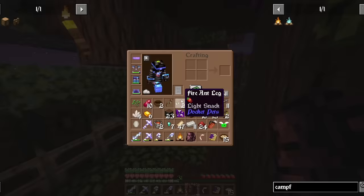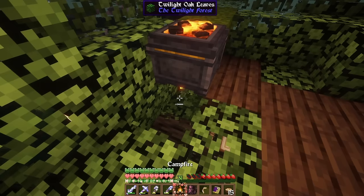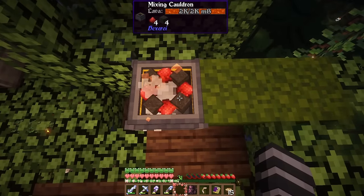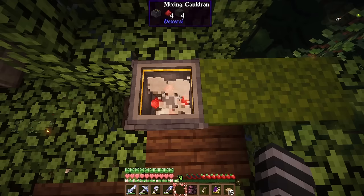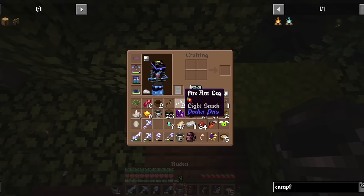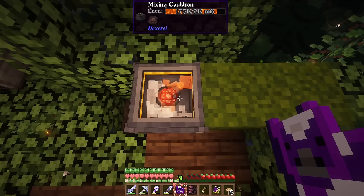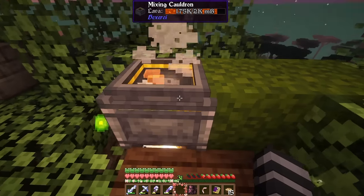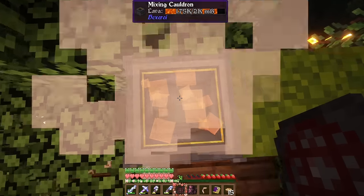Oh wait — the cow gave me lava! Awesome, thank you cow! Let's see if this works — I'm going to put the campfire below. Is it working? Oh no, I accidentally dumped the lava! Hopefully the cow fills it again. Oh, there it is — wait, get, get, get! Yes! We got the blood sigil! I feel like a very evil witch right now.